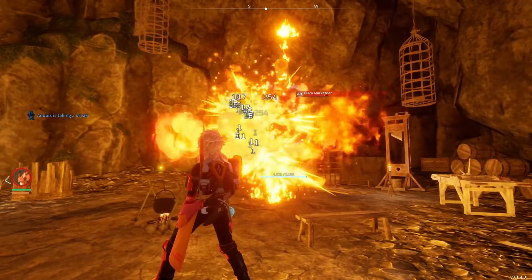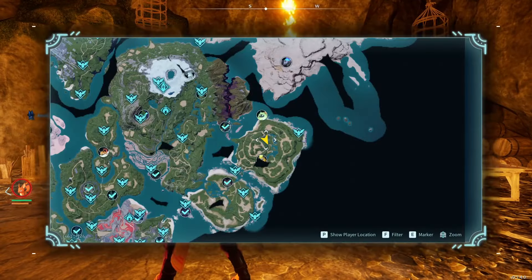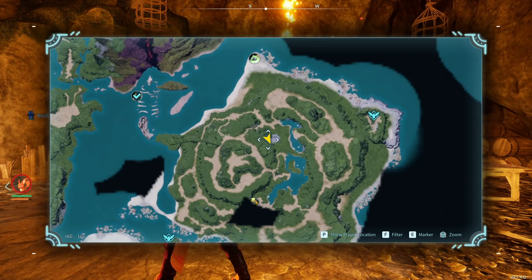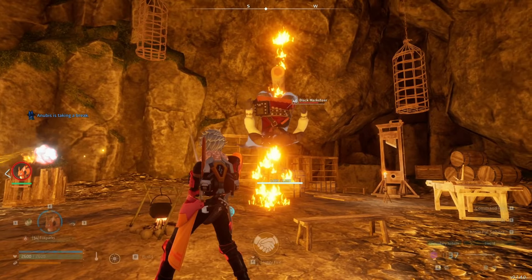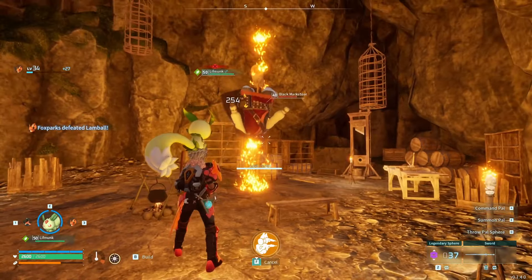Of course, early game this might take a little bit of time, but I'd still say it's worth it. The place to find this Black Marketeer in particular is at coordinates 460, -125. The reason I recommend this Black Marketeer is because he's very, very quick to respawn.